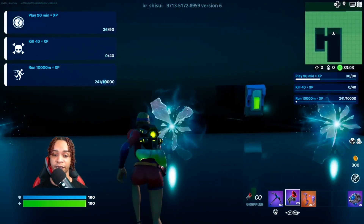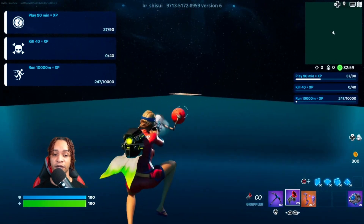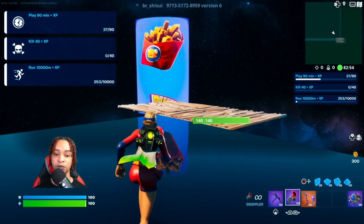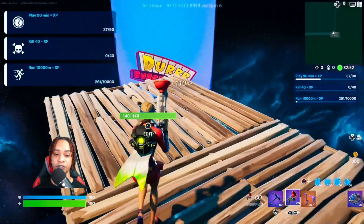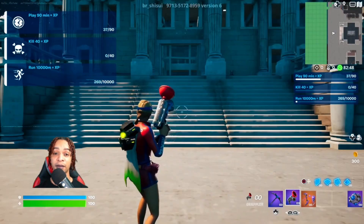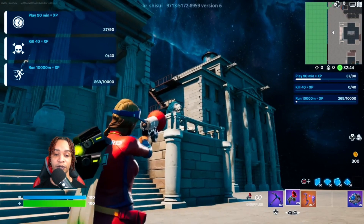Now let's enter the rift. Out here, turn to the right — we're gonna go over here to the side. Come right here, there should be a button, interact with it. The buttons have changed since last time; we used to go over to that side but now we're going to this side.